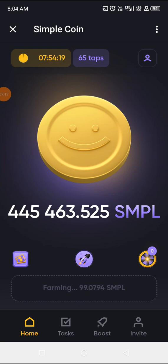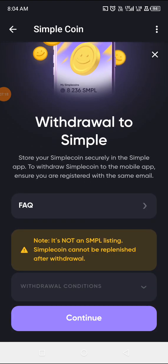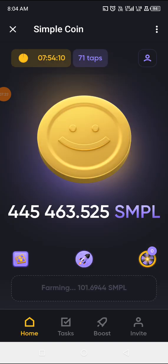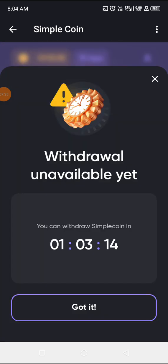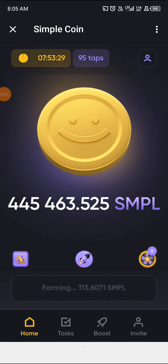Let's now see if I can withdraw. I pressed the first icon before the rocket, which took me here and said 'Continue.' It means I have just one hour and three minutes before I'm able to withdraw, because every 24 hours I can withdraw from this into my Simple Coin app. I can withdraw 10% of what I have on screen, which is 44,546 SMPL, withdrawable in the next one hour into my Simple Coin app.